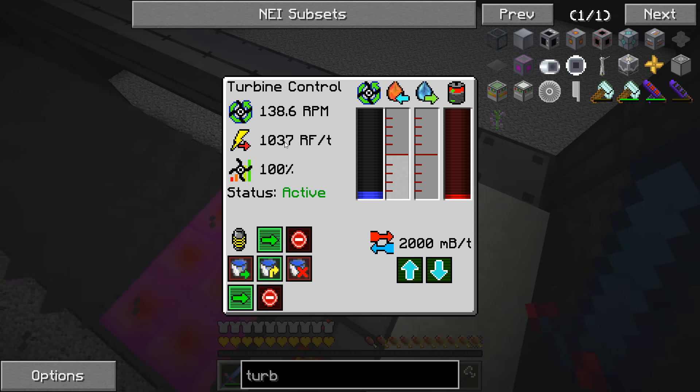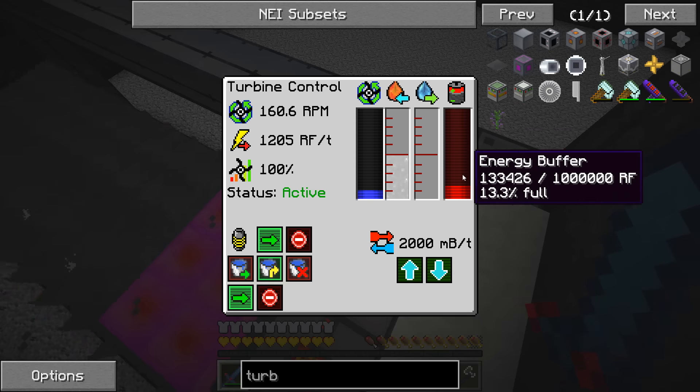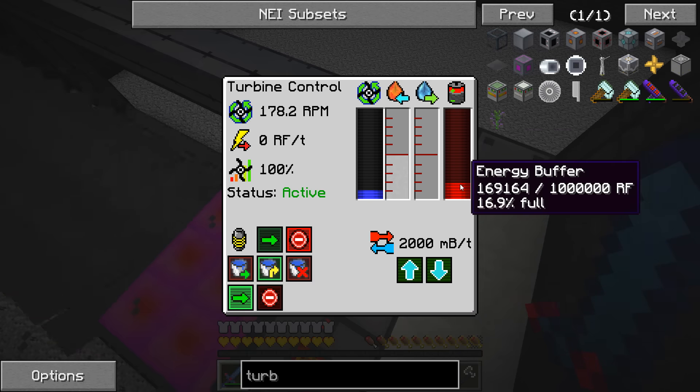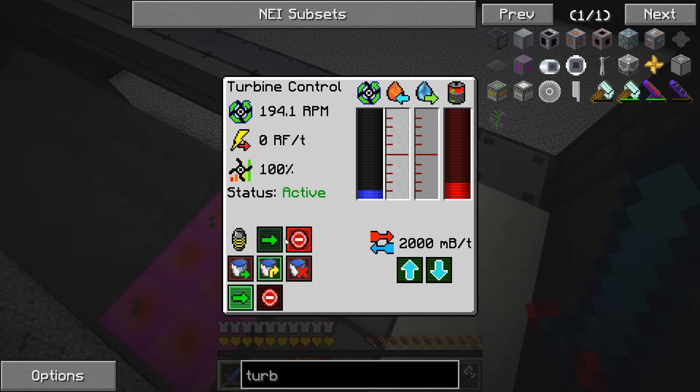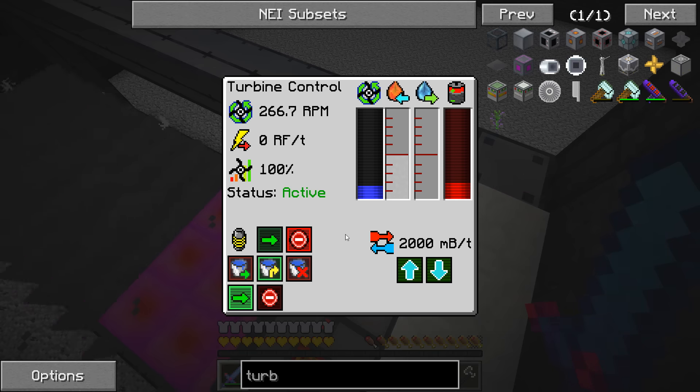When I see it's at 1800 RPM I'll engage the coil and you'll see the RF go up. See how it's going up — building up some storage in the battery buffer. I'll disengage it and it'll lock at zero RF output. We'll let this run up to 1800. It goes a lot faster if you disengage the coils to reach the sweet number. 900 is also a sweet number, as is 2700 — I could probably run these turbines at 2700 RPM. I may do some tinkering off camera after this episode to see if I can lock in 2700.